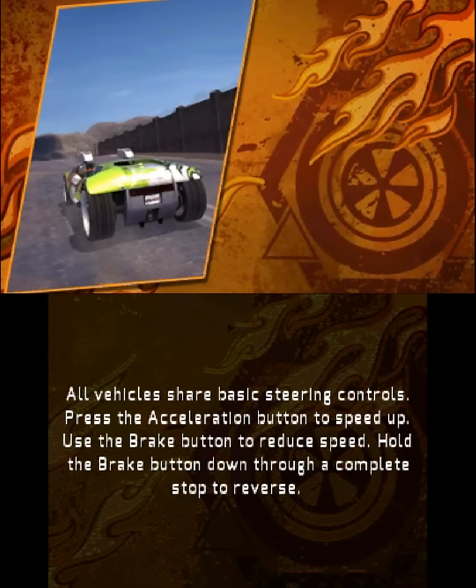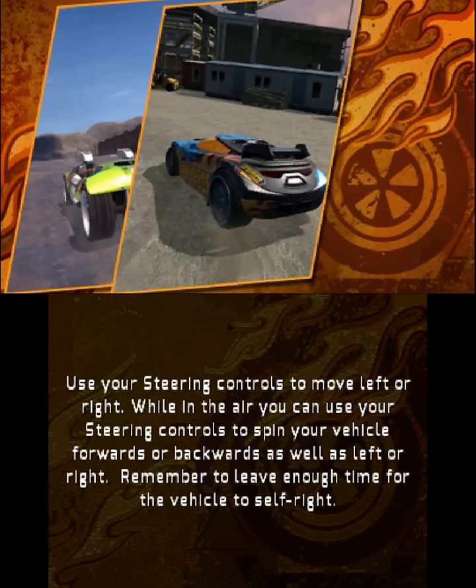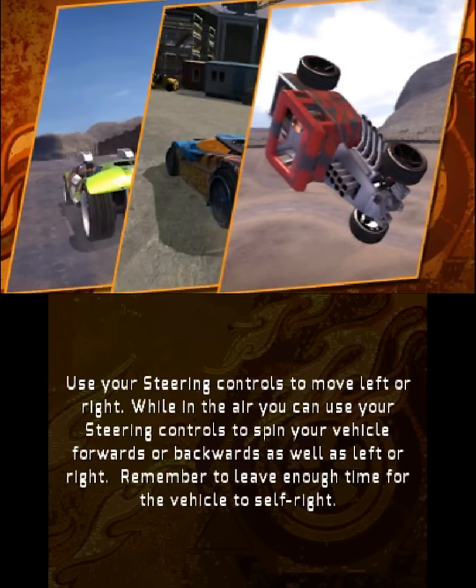All vehicles share basic steering controls. Press the acceleration button to speed up. Use the brake button to reduce speed. Hold the brake button down through a complete stop to reverse. Use your steering controls to move left or right. While in the air, you can use your steering controls to spin your vehicle forwards or backwards as well as left or right. Remember to leave enough time for the vehicle to self-right.